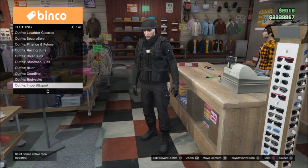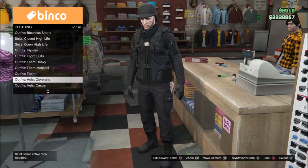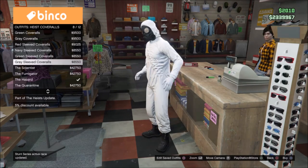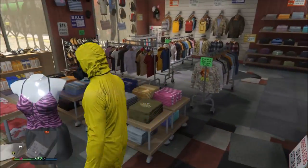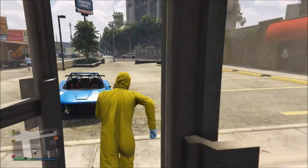Once you have saved your outfit, look through the outfit section until you see heist corporals. If you don't have heist corporals unlocked, just do the human lab final heist and you should unlock them. Select any heist corporals you like, then go to the mask shop.